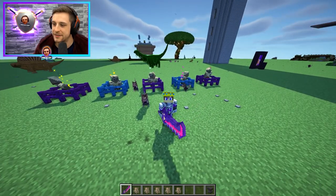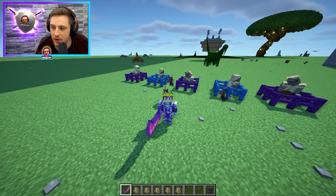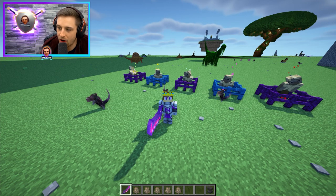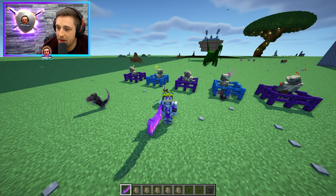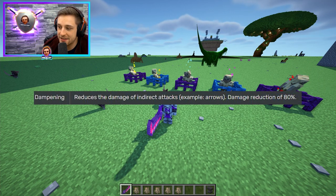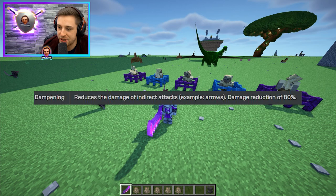There are 16 different affixes that champions can have. Adaptable: the champion will take less and less damage from the same consecutive damage type — 15% damage reduction every hit, up to a maximum of 90% reduced damage. Arctic: fires a shulker projectile every second that gives slowness 3 plus mining fatigue 3, does no damage, and lasts for four seconds. Cinder: fires a shulker projectile every second that will damage and burn anyone it hits. Dampening: reduces the damage of indirect attacks — for example, arrows — with a damage reduction of 80%. So dampening mobs are very strong against projectiles.